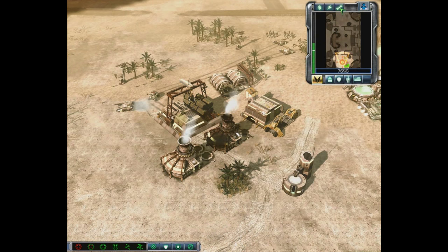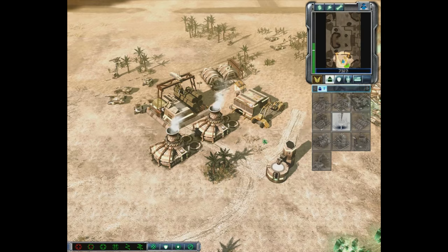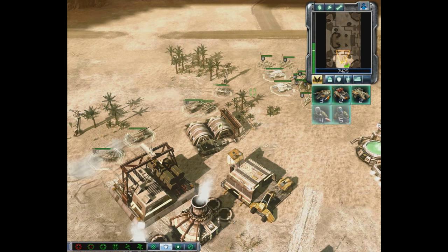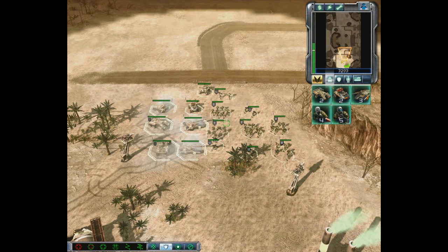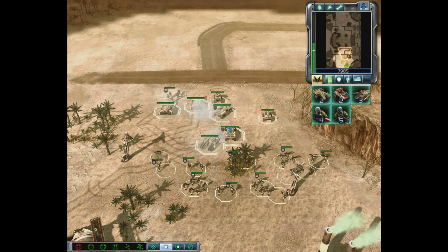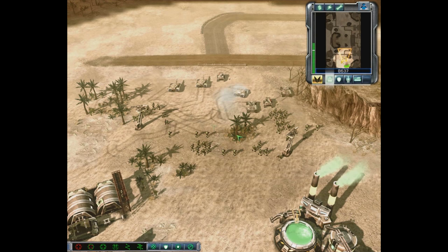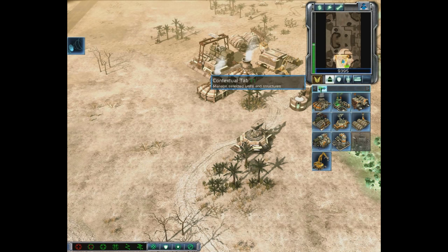They just bombed our Power Plant. Let's repair our structures to make sure they're fully functional — if we lose that Power Plant we go offline. Now let's keep going up our tech tree. The next is a Command Post, which unlocks a lot more tech and some command abilities. We're moving our vehicles over and adding them to the group. In Command and Conquer 3, you can hold both left and right mouse buttons and drag to give a formation order — putting vehicles in front and infantry in back, since vehicles can take more damage.